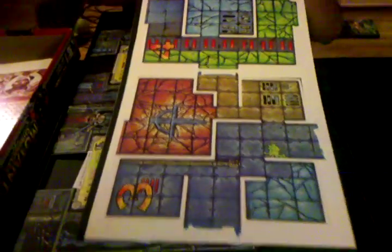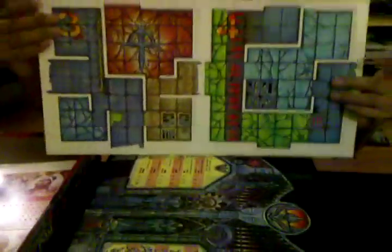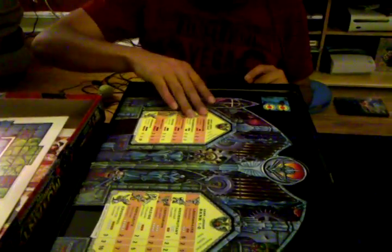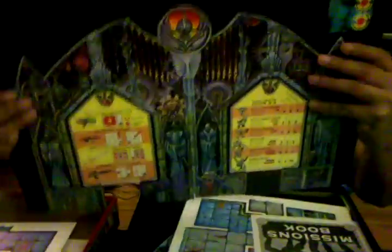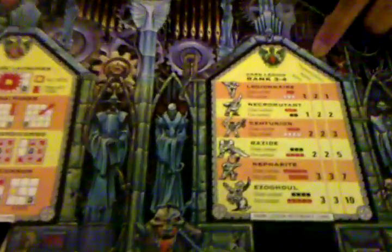Other than fighting each other, we got some double-sided tiles — it's pretty cool. I think it's a modular board, if I remember correctly. And the main villains of the game are the undead legions, demons from outer space. You got your legionnaires, necromutants, centurions, and something like razzids — I'm not sure of the pronunciation — and nephra.